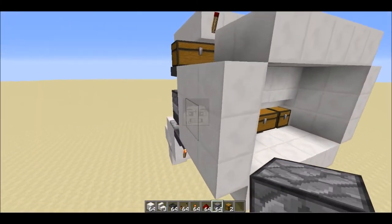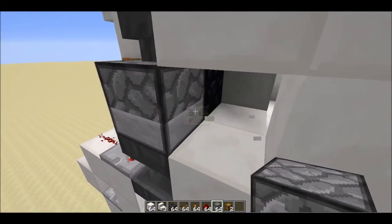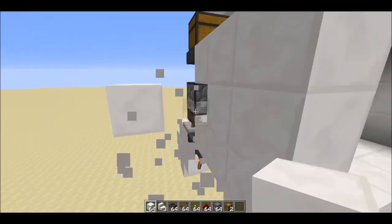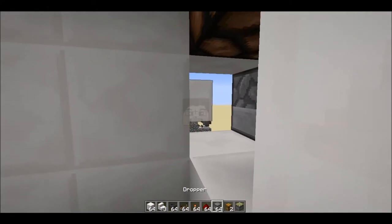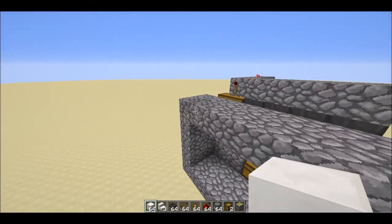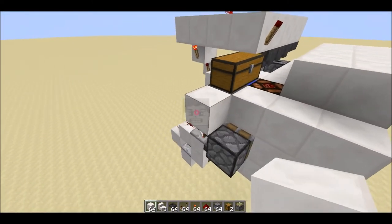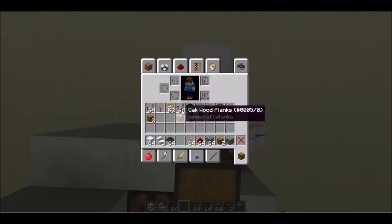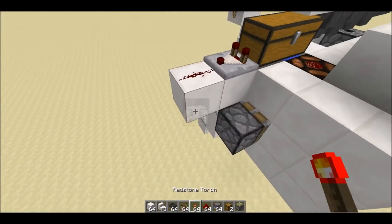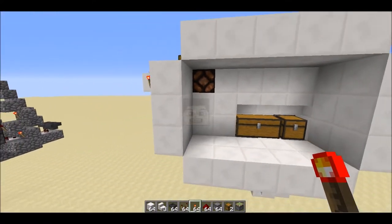Now we need to make the piston. The piston pushes this block, so place a block there, a sticky piston there, and block it. Then place one redstone comparator from the chest, one redstone dust, and one redstone torch — you can see it pushes the block so we cannot reach the obsidian.